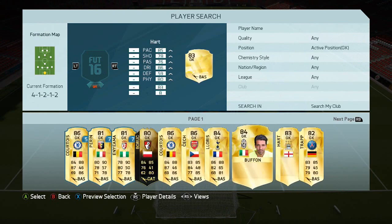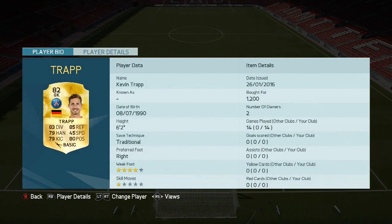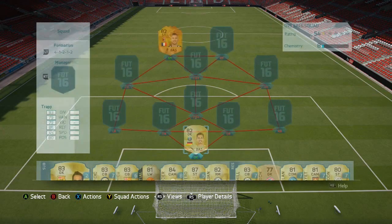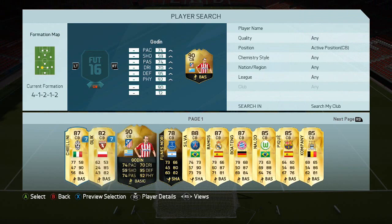In goal we've got Trapp — a very solid goalkeeper. You could go with his inform if you want, but I've tried it and there's not much difference. This card does the job and it's very good — 1,000 coins, you can't really go wrong.